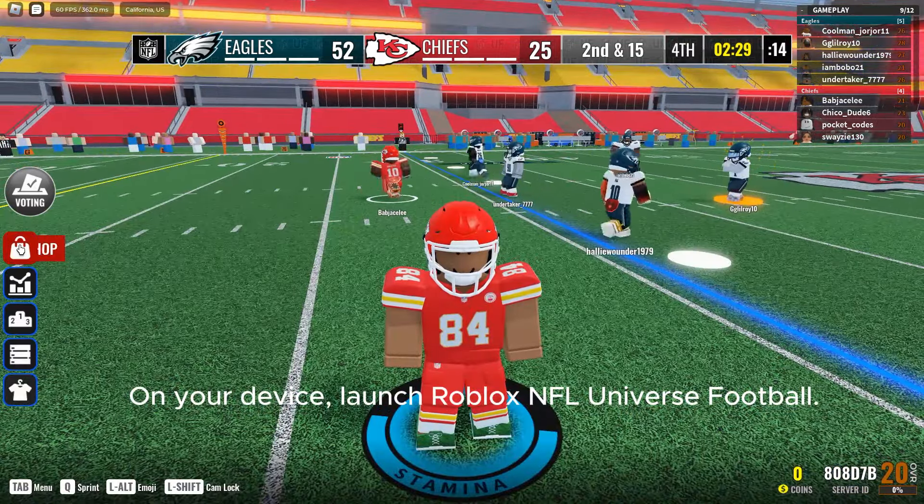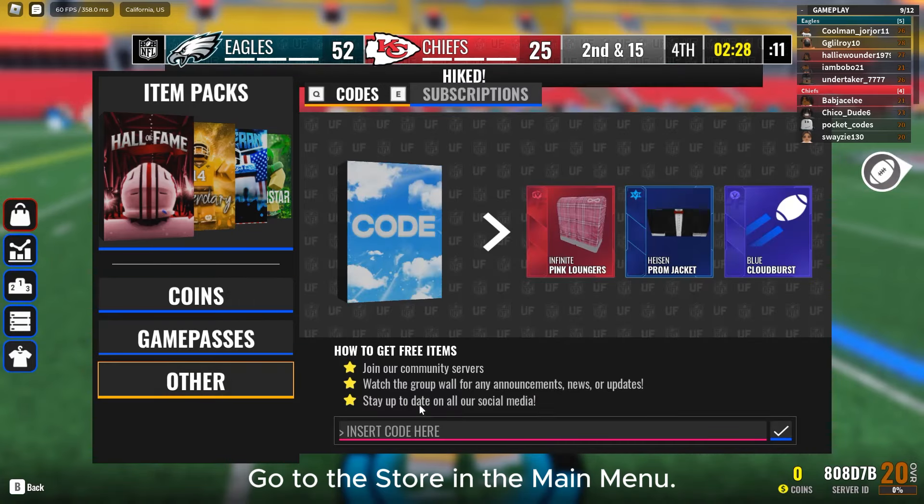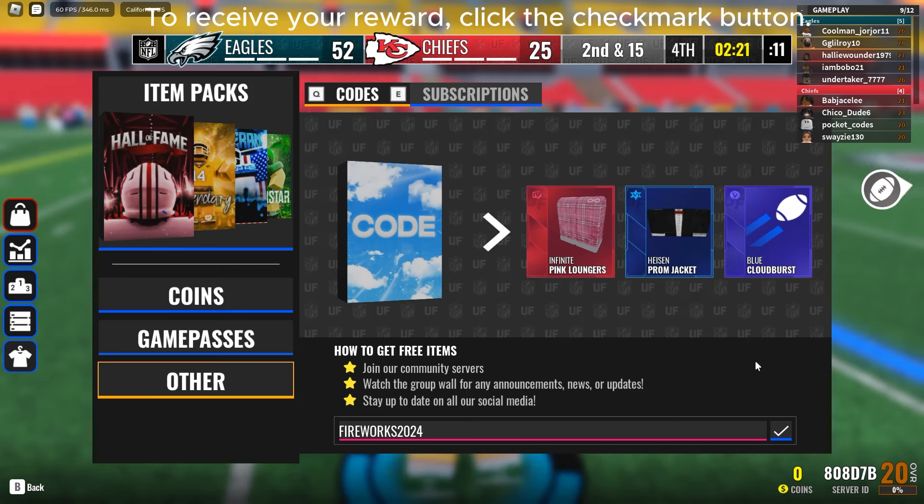On your device, launch Roblox NFL Universe Football. Go to the store in the main menu. Enter the code. To receive your reward, click the checkmark button.